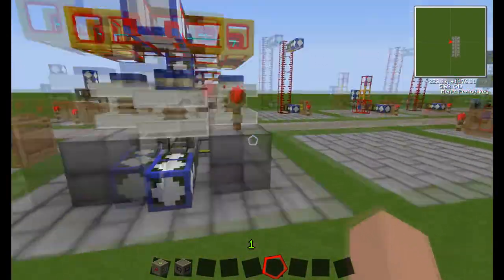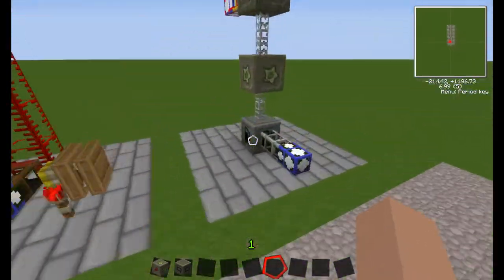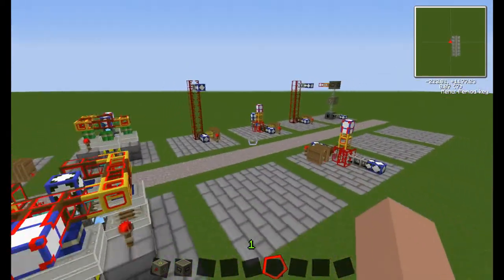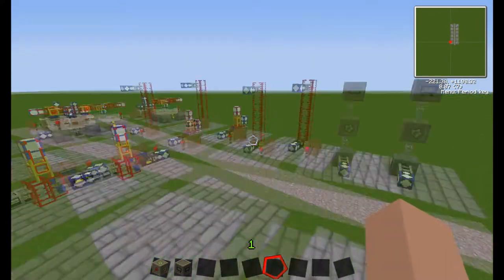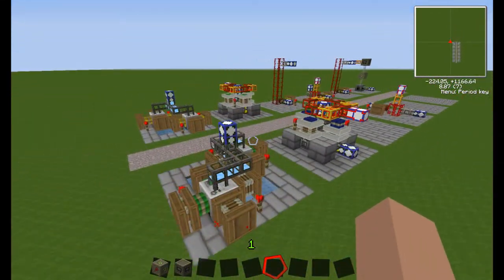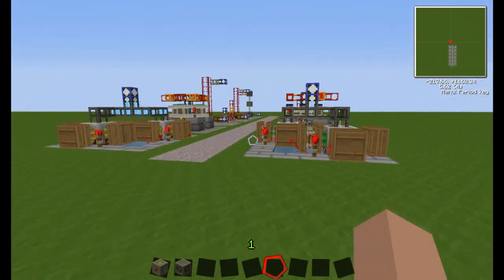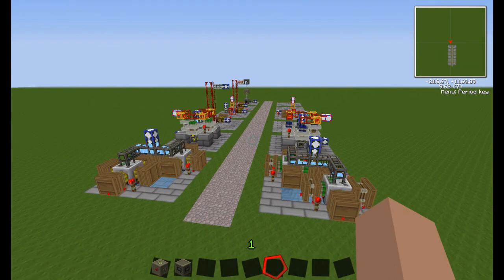I actually have several of these set up in pairs — four pairs, four refineries, one oil fabricator all set up — powering a quarry, and where I've converted it to EU, powering all my macerator machinery. But yeah, that's basically it. There are going to be more tutorials to come and I'm also planning on doing a let's play, so thank you for watching and I hope this was helpful.